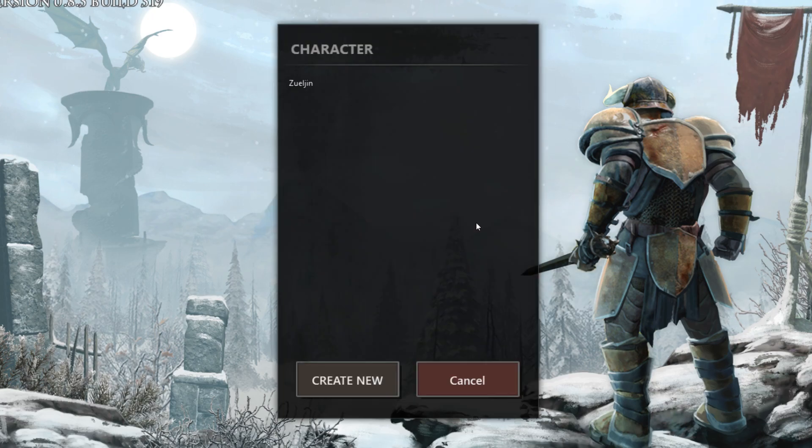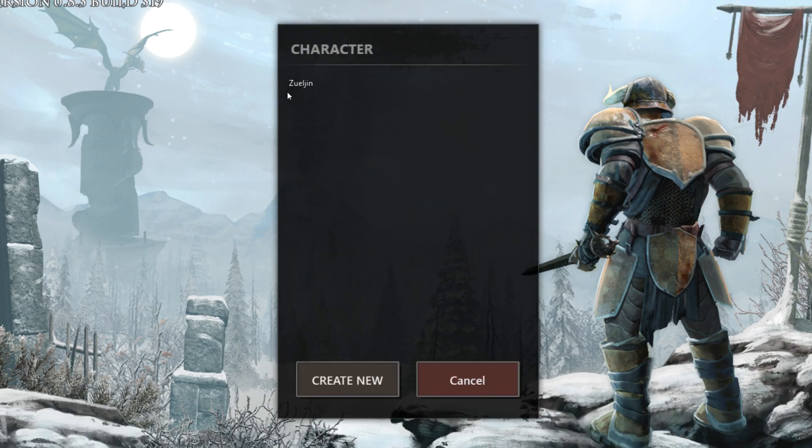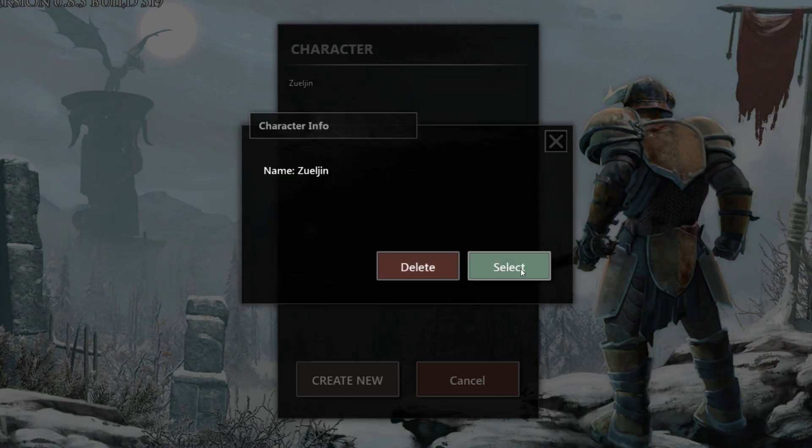I go to local game, select my character, and it says failed. I go to host game, select character — failed. Joint game, select character — failed.